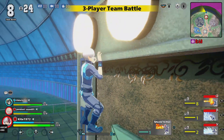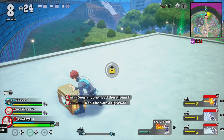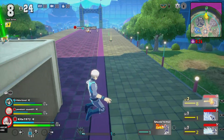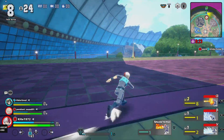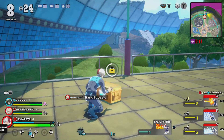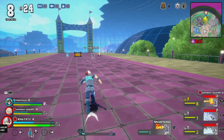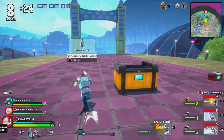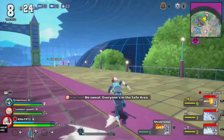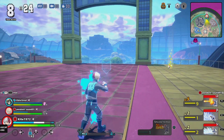Each character you select has three different quirks and a special. This guy Todoroki — pardon me if I got the name wrong, it's been a while since I watched the series. He does an ice bridge that can freeze opponents, he creates an ice wall that can freeze opponents, and he has flaming projectiles he can shoot. It does require aiming like a gun, and his special is a fire wall — he creates a wall of fire.